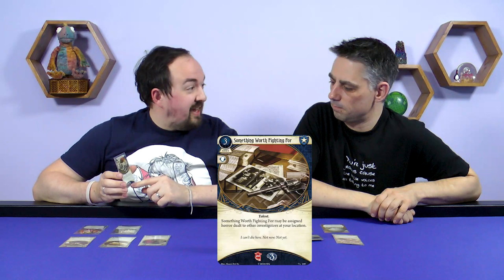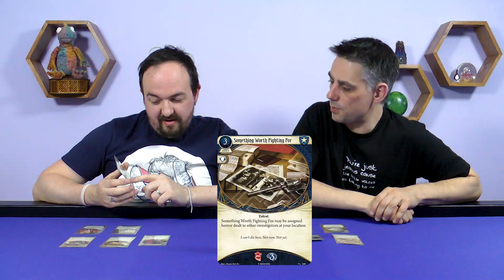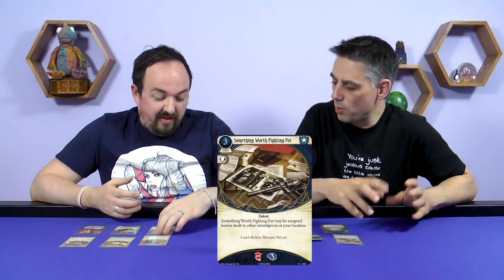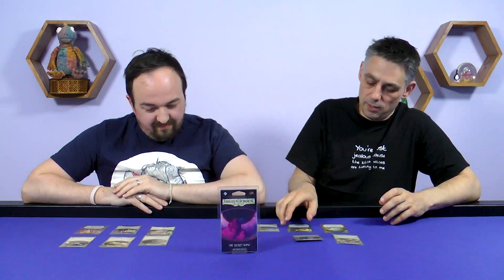The Guardian card is Something Worth Fighting For. It costs three and has three sanity on it. It's an asset — a talent — and it doesn't take up a slot. You can assign sanity damage to yourself from it, and it can absorb horror dealt to other investigators at your location. So it's essentially a three-point horror shield for anyone at your location — great for a psychiatrist-type build.